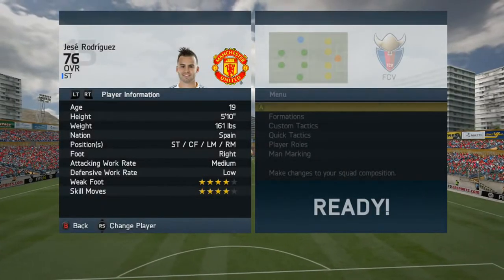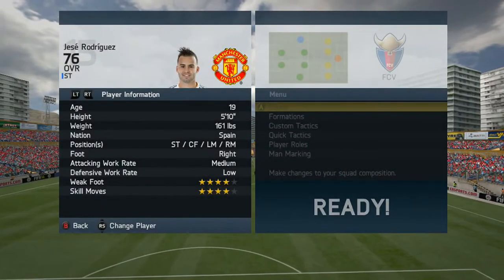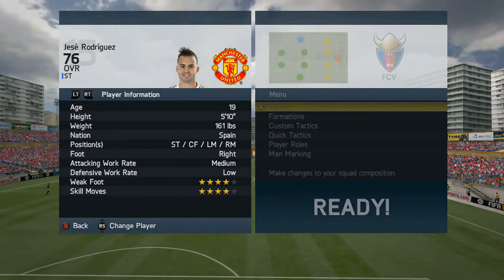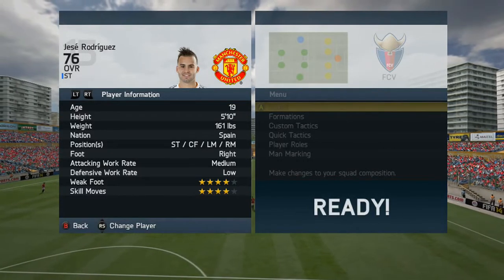He's 19 years old, he's 5'10", 161 pounds. He can play striker, forward, left mid, and right mid. He's got 4-star skill and 4-star weak foot, and medium-low work rates.